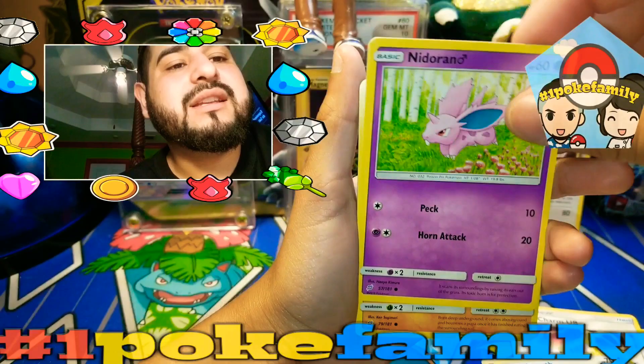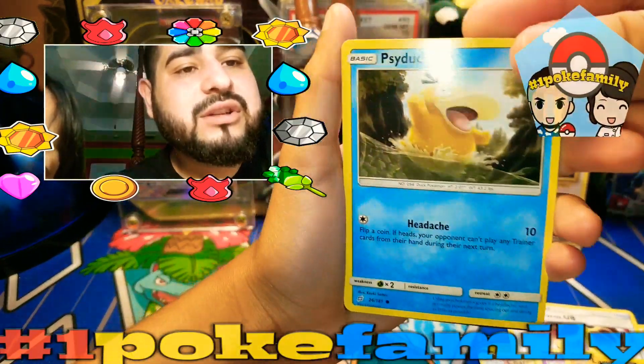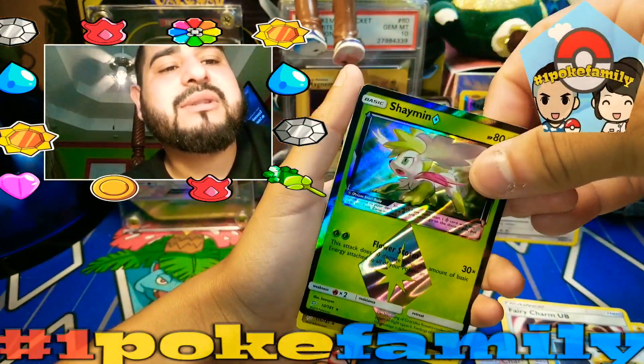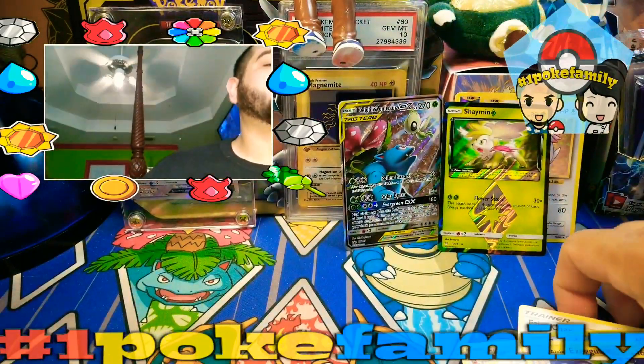Meowth, Needle, Larvitar, Psyduck — jumping in the river on a nice hot day — and a Shaymins Prism Star, that's nice right there, that's a good pull. And an Exeggutor — a lone Exeggutor.